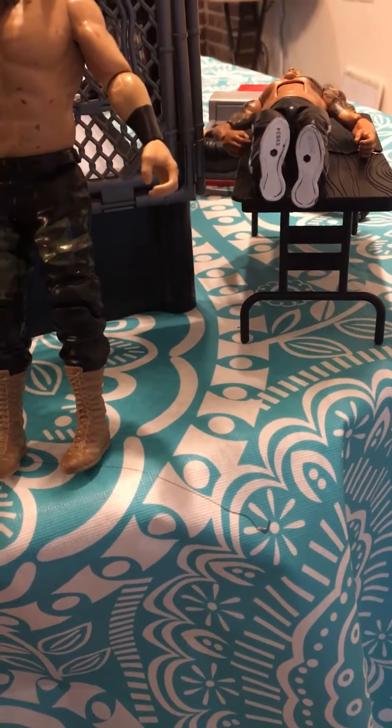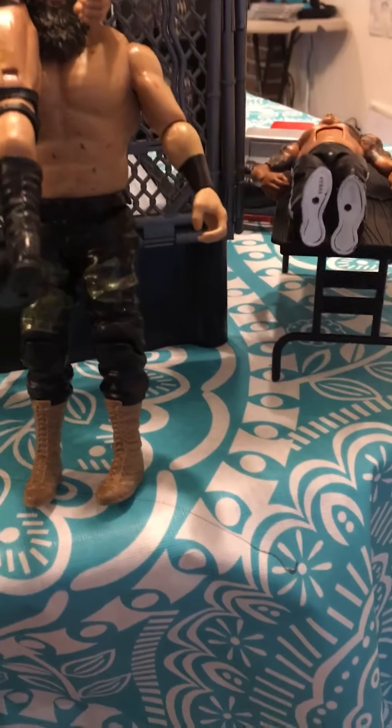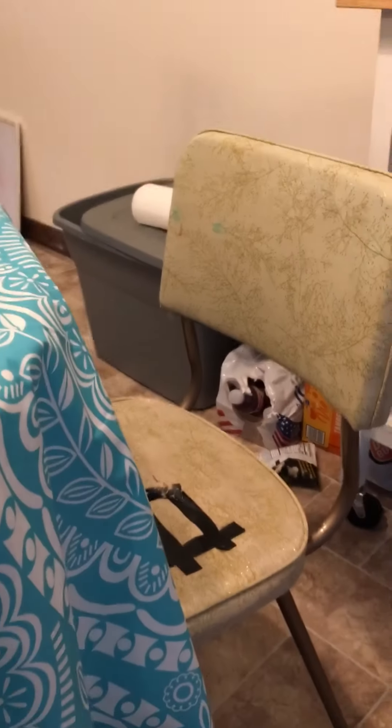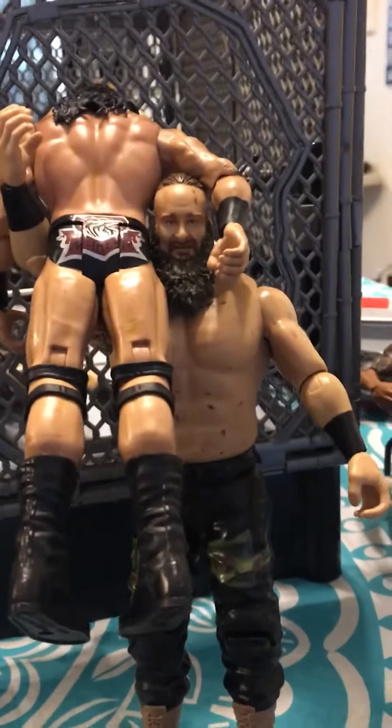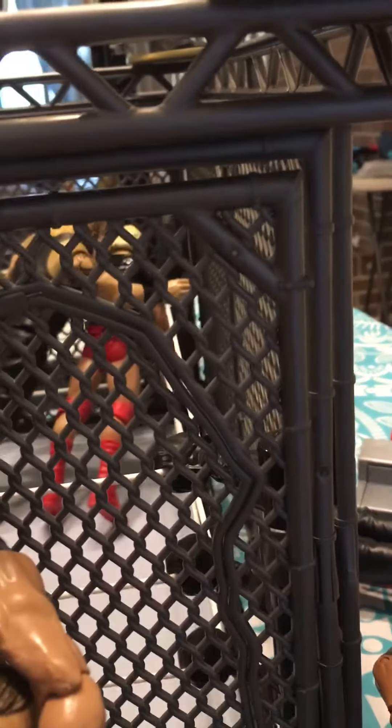Now for the back body drop — this one is pretty easy. How I got so far to show you guys my inside — I stand on that chair because I'm not very tall. Also, Braun Strowman — you need this Braun Strowman. You have to set Drew McIntyre's left arm on the other side, and have him about to go through the steel cage. It has to be a breakable steel cage or else it won't work.